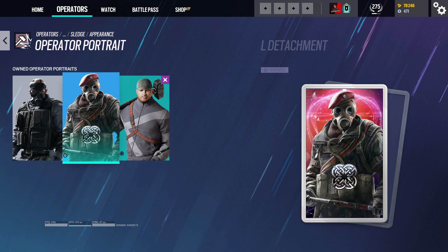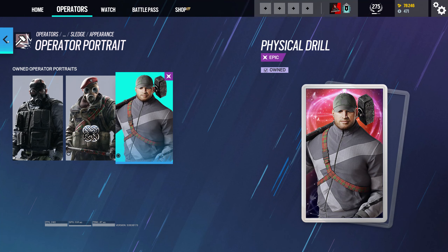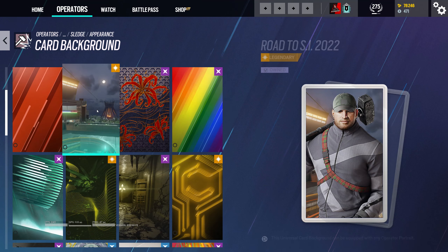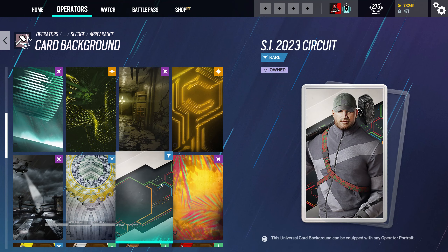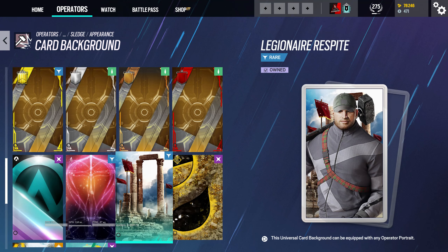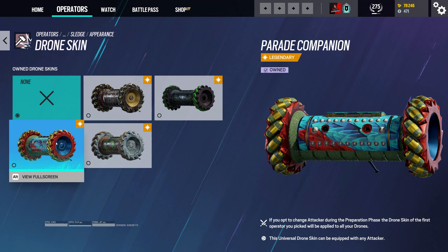Operator card — we got three different ones we can choose from. This one's cool. I like this one too, but we're going to stick with the physical drill. Card background — we got a lot in this battle pass actually. I like this one, this one's pretty cool. And then we got drone skin.